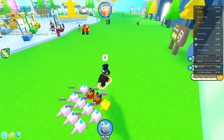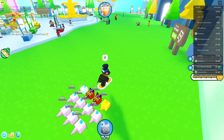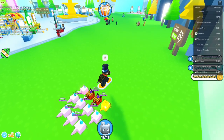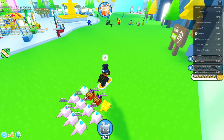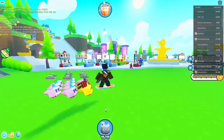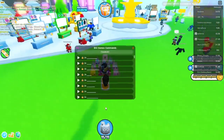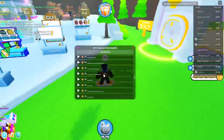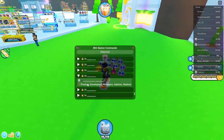Hey guys, I'm going to be showing you a secret in Petsmator X that you probably did not know about. It's kind of funny — if you just press F4, it brings up the big game's admin commands, except they black them out.